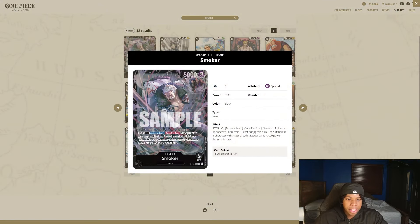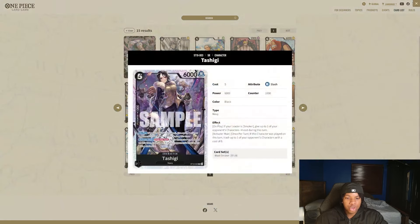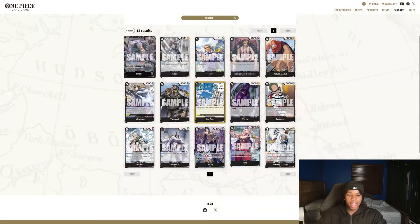This will also be pretty strong against Marshall D. Teach next set. Smoker's leader ability does minus one to two characters, so you can straight up just trash a five-cost Luffy under Sabo protection with this, or trash a Sabo and go at your opponent's face. I think it's very nice to have an in-house card that just trashes an opponent's character like that. I feel like this is going to be very strong against decks like Black-Yellow Luffy that get around the whole destruction mechanic.